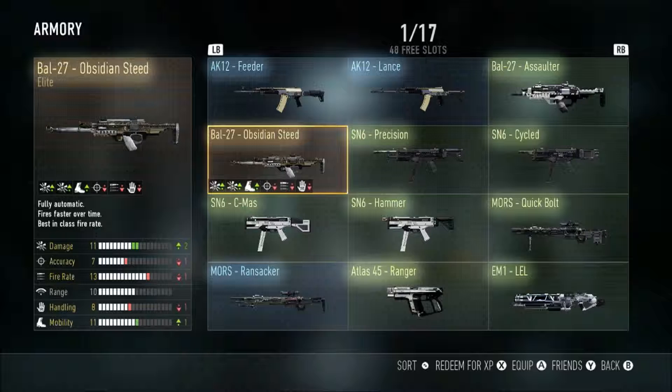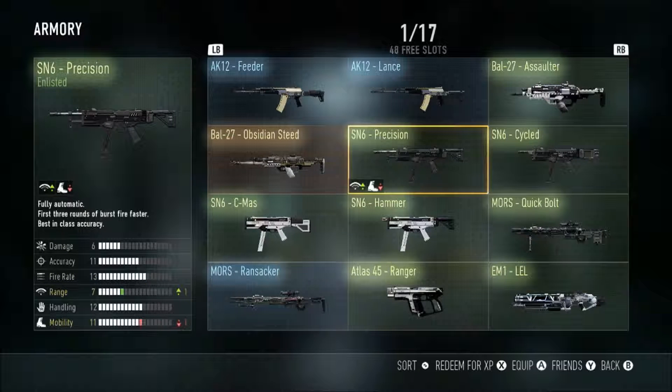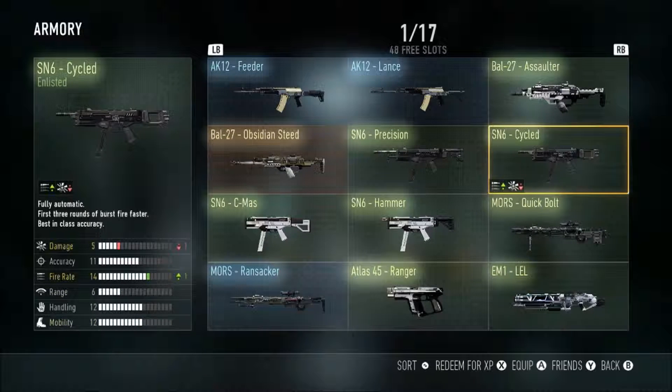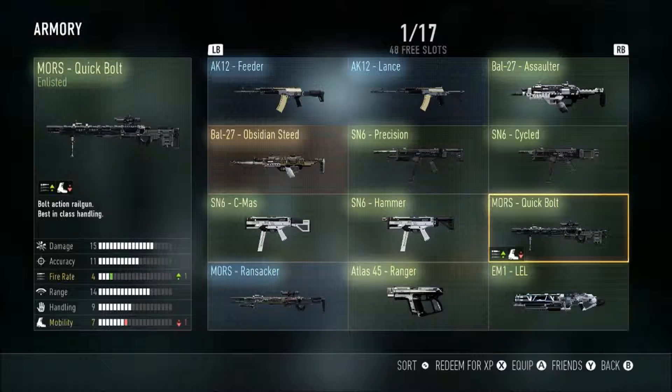Then we got four SN6s that are enlisted versions — the Precision, the Cycled, the CMOS, and the Hammer. For some reason they think I love the SN6, so they keep giving me them. Please tell Sledgehammer to quit giving me SN6s — I don't want them, I don't like it.